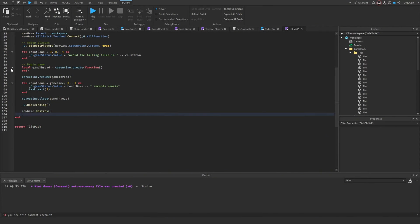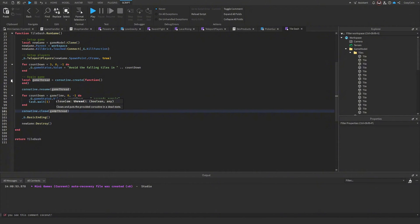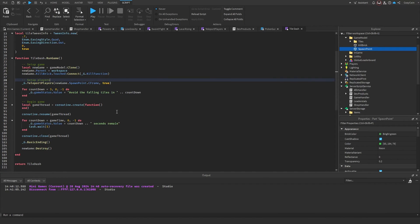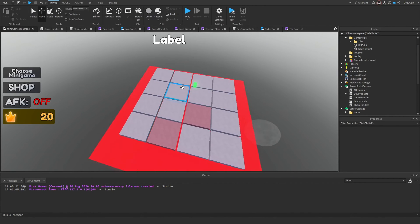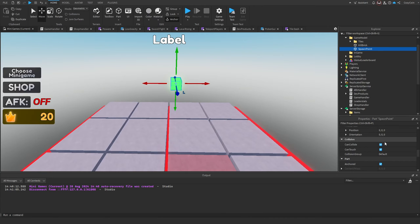We've built the game thread but it won't run until we use coroutine.resume. We resume it and run the countdown while it's active. Once the game time is up we close the coroutine, end the game with the basic ending, and destroy the game. I also noticed a missing wait of one second in the countdown so players actually see it counting down, and I made the spawn part non-collidable.